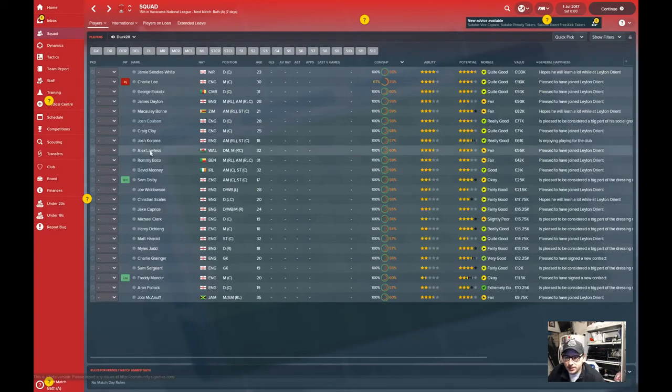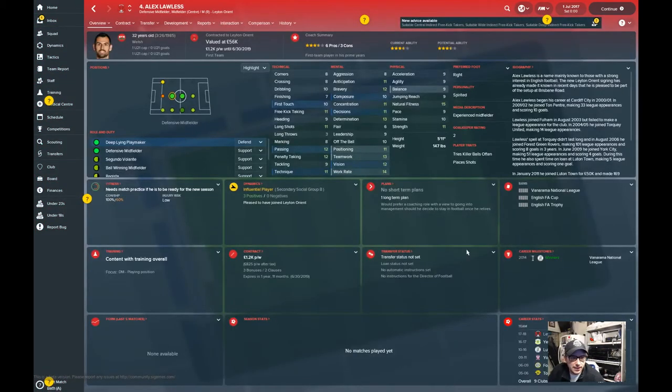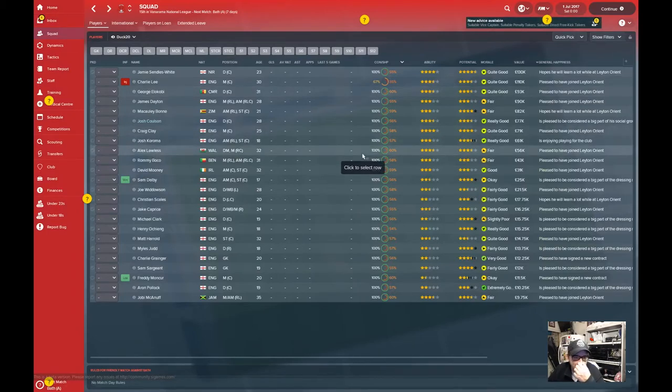Alex Lawless is another familiar name if you keep up with the lower leagues - 32 years old, defensive midfielder. He was on Fulham's books for a while, representing York and Luton amongst others. So there's experience and a lot of youth to choose from.